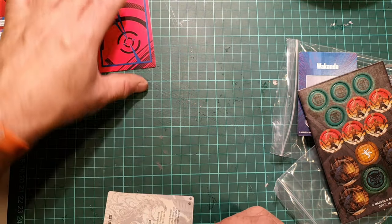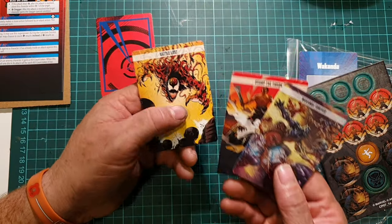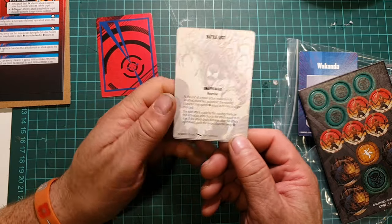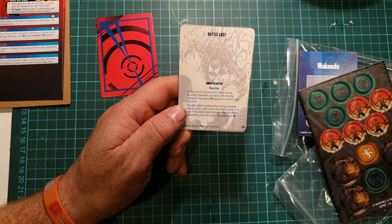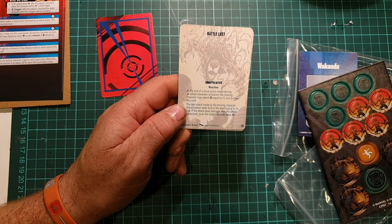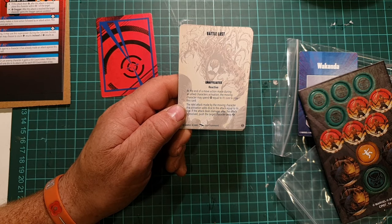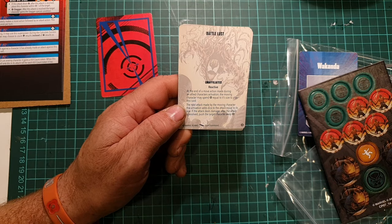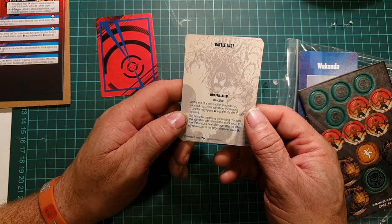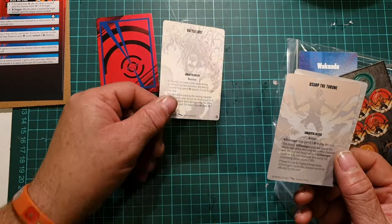Then we have the three tactic cards that come with the set. Battle Lust is affiliated and reactive. At the end of a move action made by an allied character's activation, the moving character may spend power equal to its size to play this card. The next attack adds dice equal to its size, and if the attack deals damage, the target is pushed away short. That's not bad against Hulk since he's quite big.